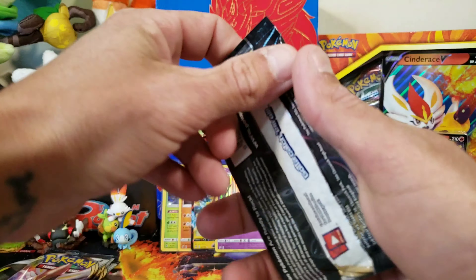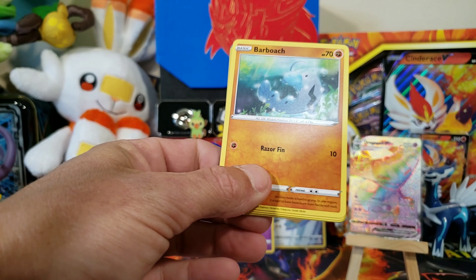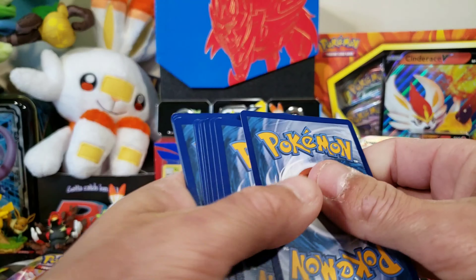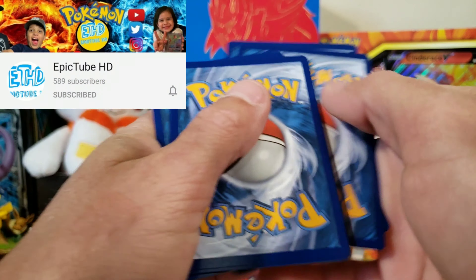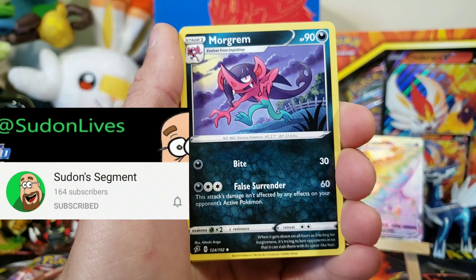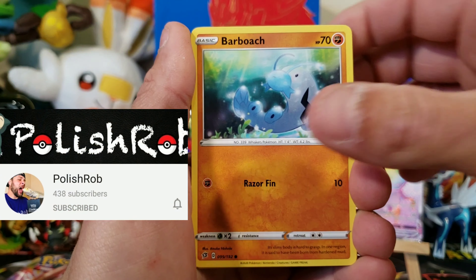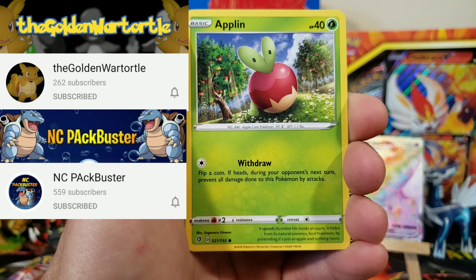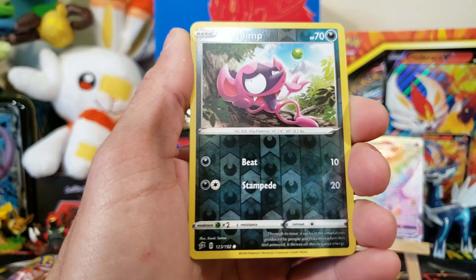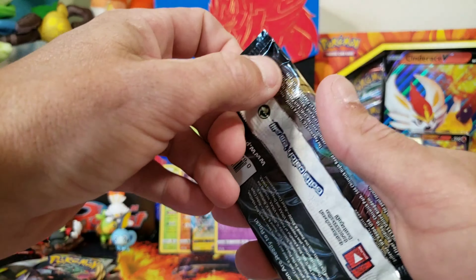Halfway done. Four to the front, ready, set, go. We have a Lightning Energy, Medicham. We have a Reverse Rare Duralauden — man, that name messes me up every time. And we got a Holo Dragapult. I think that's another new Holo we can add to the binder. So we got two Dragapults.